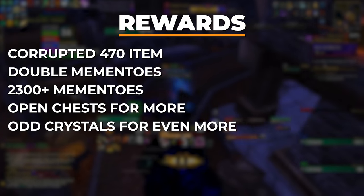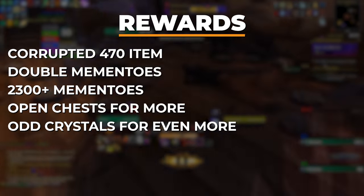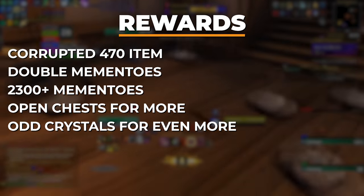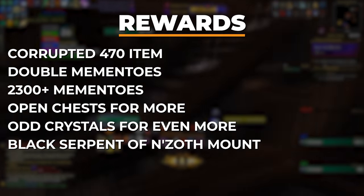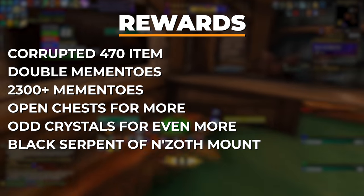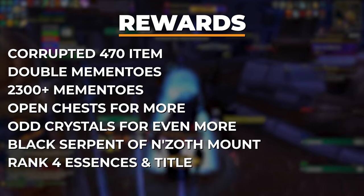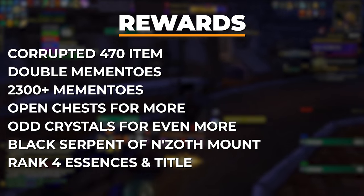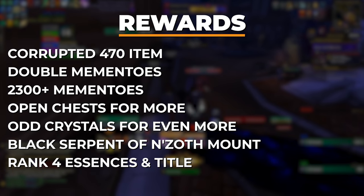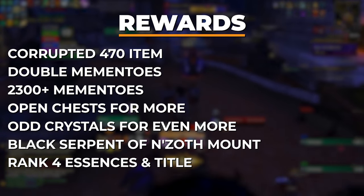There are some unique cosmetic rewards hidden behind 5 mask runs. Doing a 5 mask full clear of both Stormwind and Orgrimmar will earn you the Black Serpent of N'Zoth mount, though you'll also need a rank 15 cloak and a full tech tree. This also unlocks the rank 4 versions of the essences Strength of the Warden, Spark of Inspiration, and Unwavering Ward. You can also pick up the title The Faceless One for completing both Orgrimmar and Stormwind 5 mask solo runs.